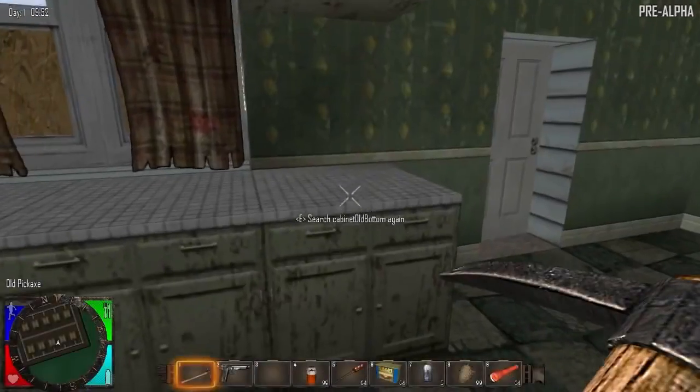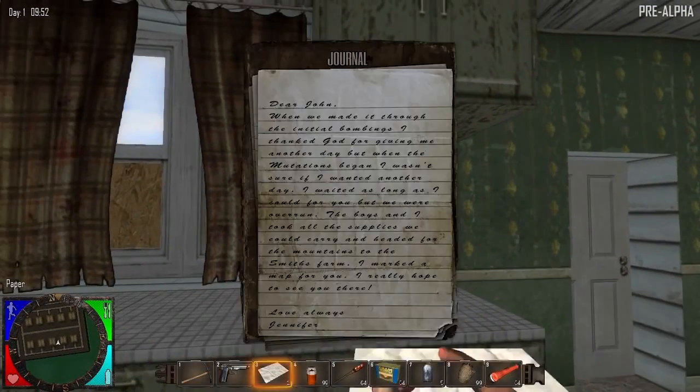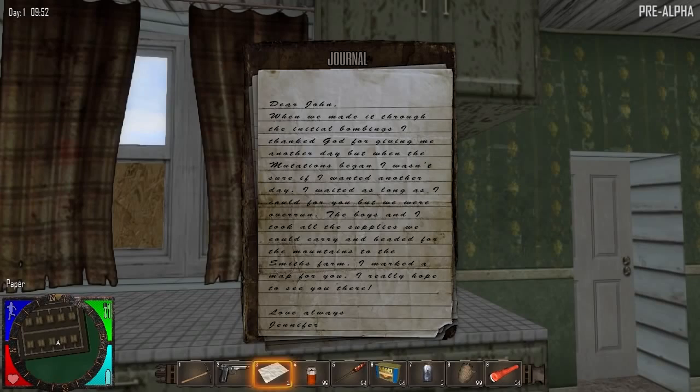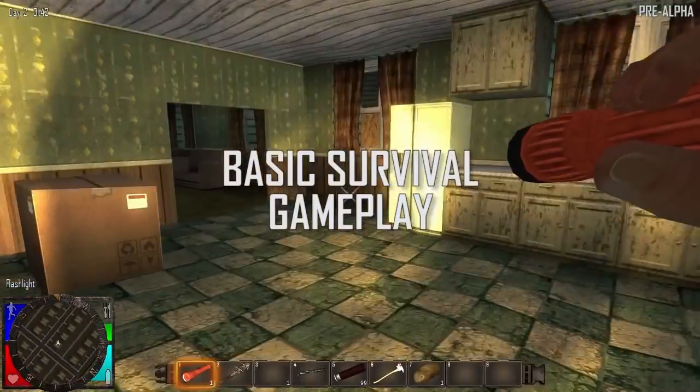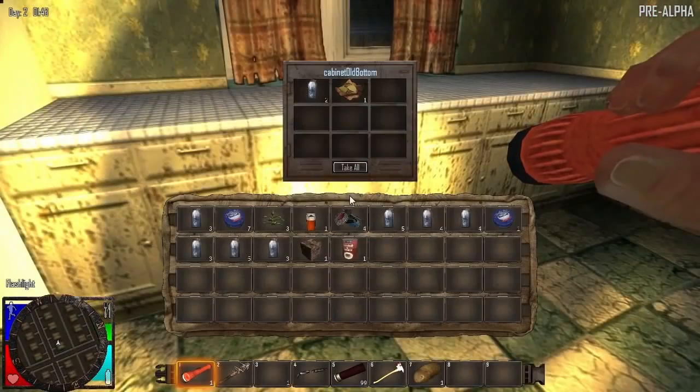The story unfolds through our dynamic story generation system that guides the player to other survivors, better loot, and undiscovered points of interest. To survive, you must scavenge the world for food and water to keep up your health, stamina, food, and hydration levels.